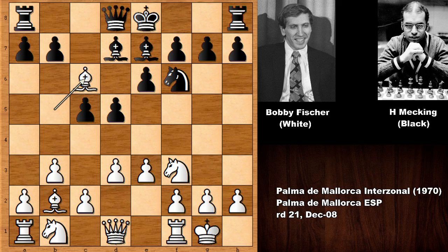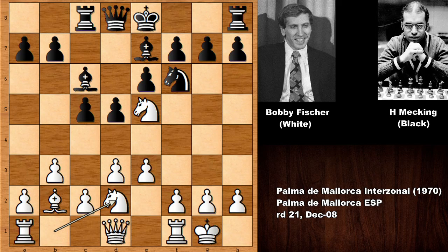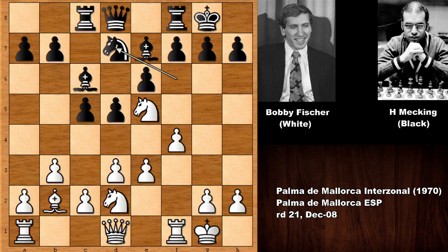The game continues with e6, d3, bishop to e7. Then Bobby Fischer gives up his light-square bishop — bishop takes on c6 — because this creates a perfect outpost for the knight. Knight to e5, rook over, and knight to d2. The knight on e5 has a perfect parking spot. Black castled, and then f4, challenging the knight.